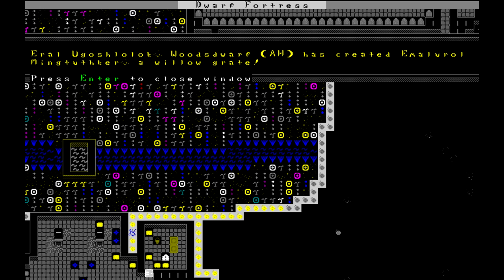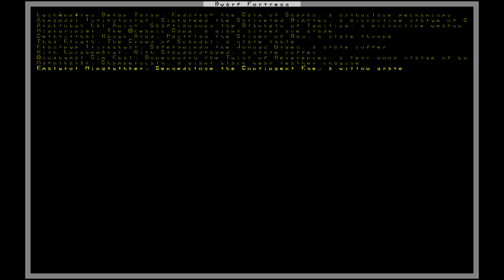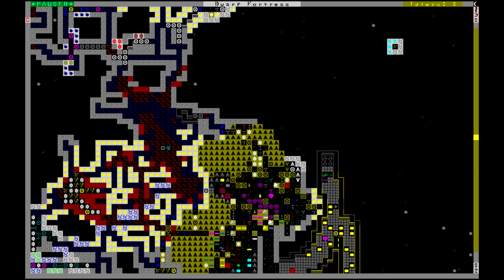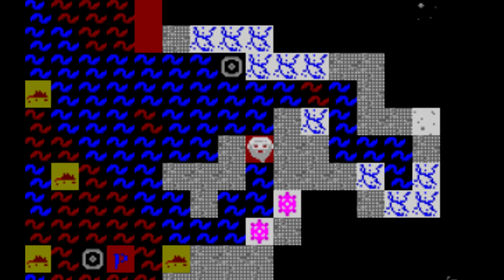In the meantime, Erel Ugaslulak the Woods Dwarf and Alehound has created Emalural Mingtothcur, a willow grate called Sensed Clothes, the Contingent Eye. It is encrusted with round sandstone kabakons, decorated with beakdog bone, encircled with bands of willow, adorned with hanging rings of Morion, and menaces with spikes of willow, glumprong, sheep wool, and gold. On it is an image of Rhythm Thunders the giant rat and Cybrek the Unbreakable in gold - Cybrek is striking down the giant rat. Back to this stupid drowning dwarf. And she died. Great. 74 dwarves.